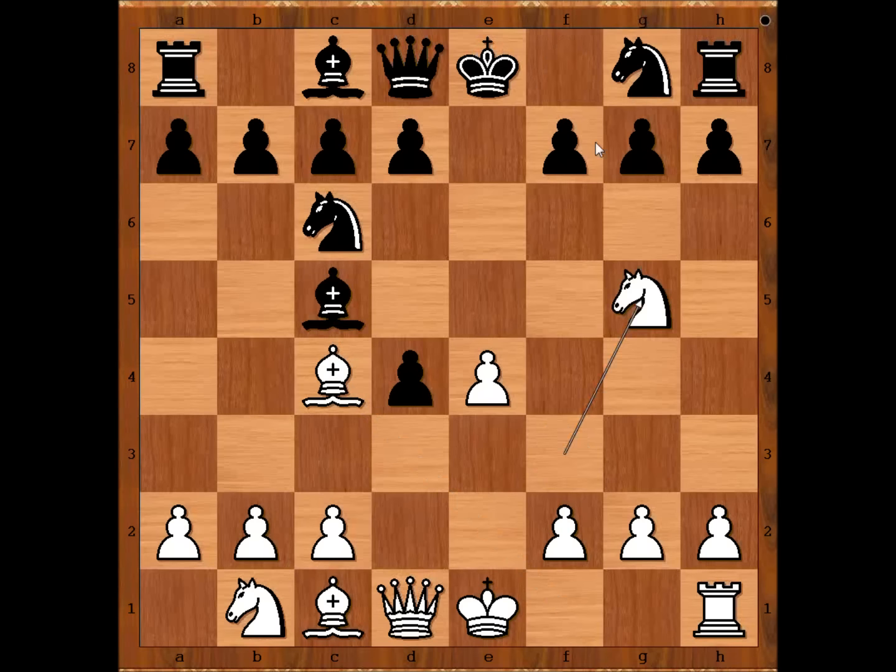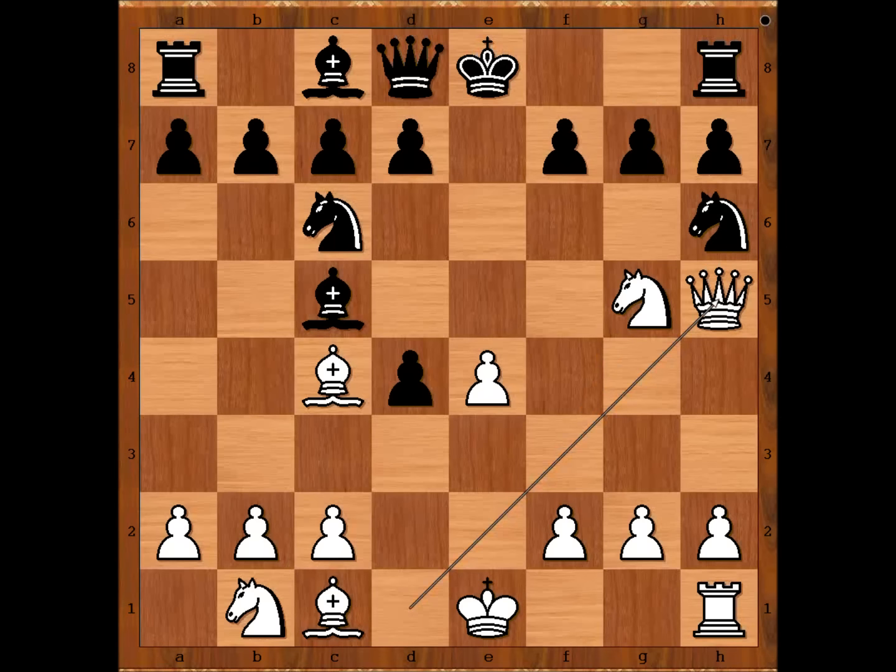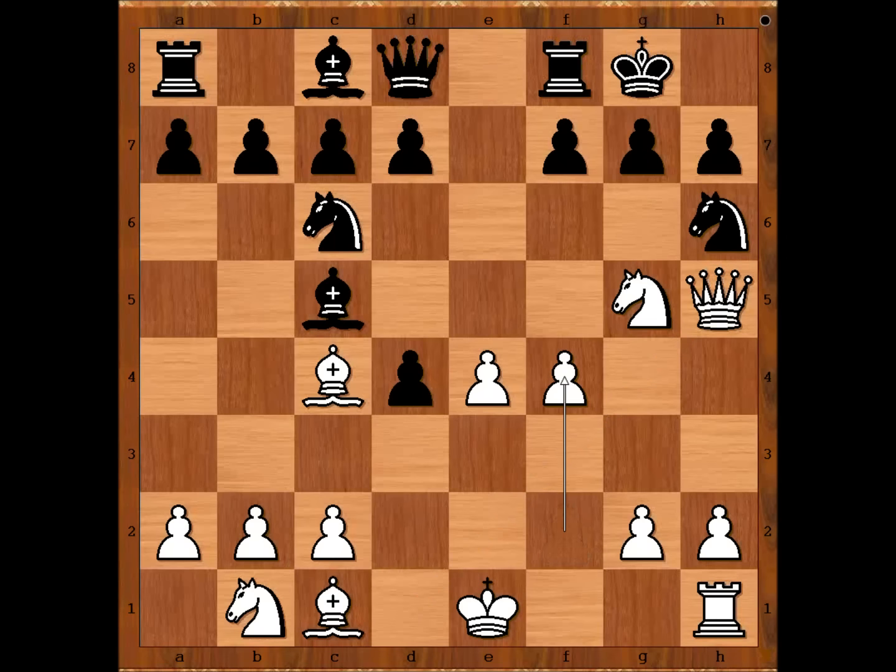Knight to g5, threatening bishop or knight takes on f7. Defending, more pressure on the pawn. Rundberg castles kingside. f4, queen to e8.